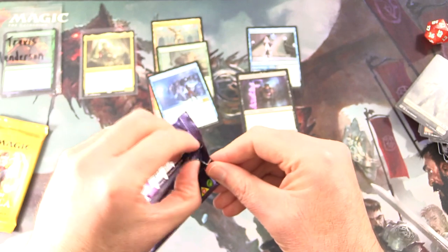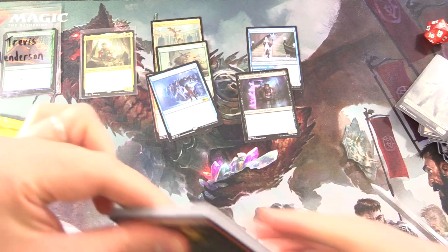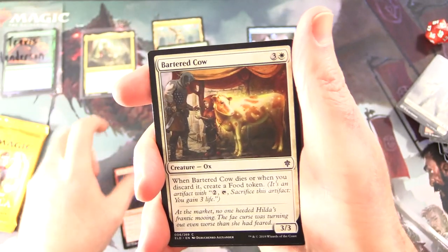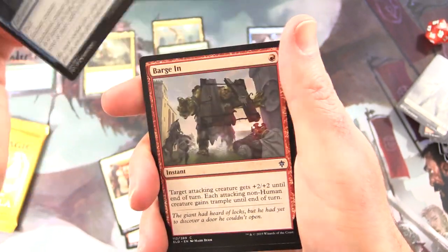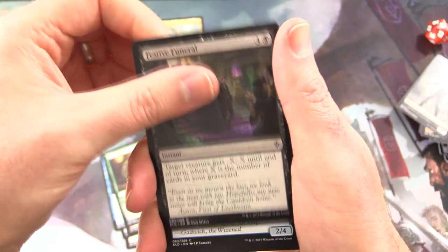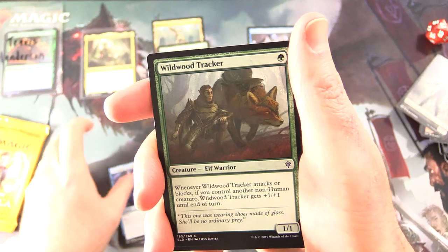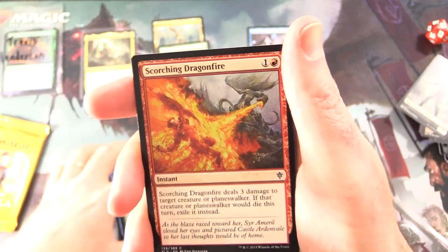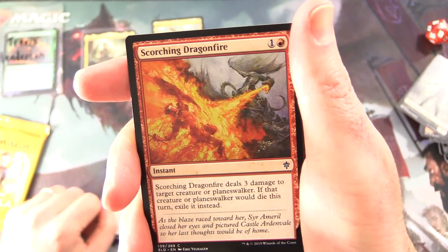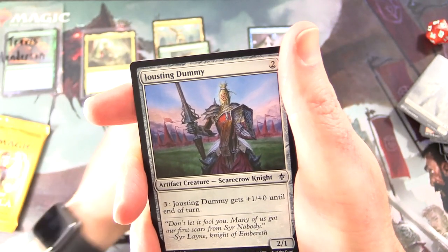On to Eldraine again — this pack. Not quite as badly disintegrating as the previous one. We have Thrill of Possibility, Bartered Cow, Sorcery Bargain, Garenbrigg Carver, Festive Funeral — still keeping an eye out for nobles or dragons. Steelgaze Griffin, Wildwood Tracker. Scorching Dragonfire — I'm going to count it because it has the word dragon. Instant for two, it deals three damage to target creature or planeswalker. If that creature or planeswalker would die this turn, exile it instead. And that one's a bit hard to ignore.